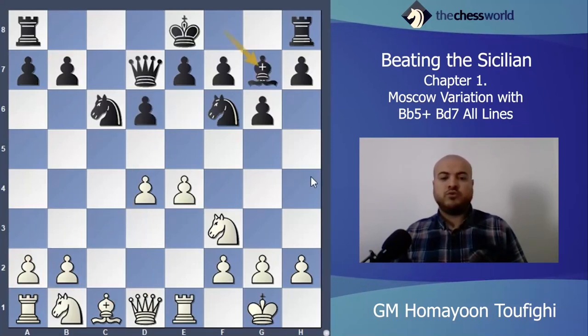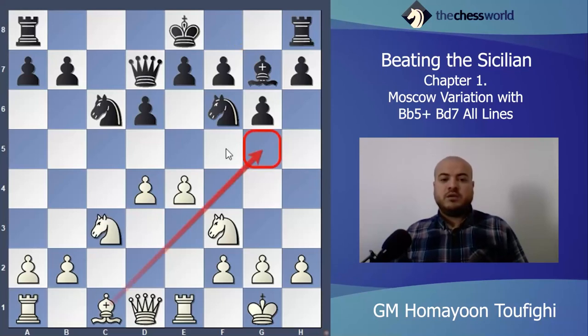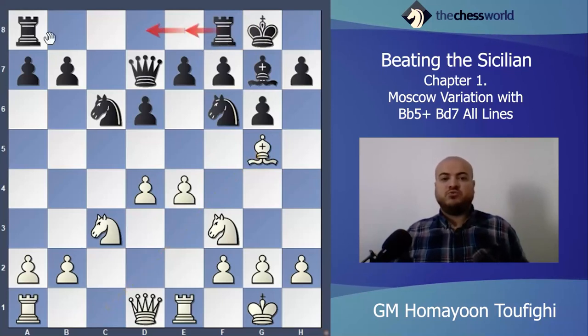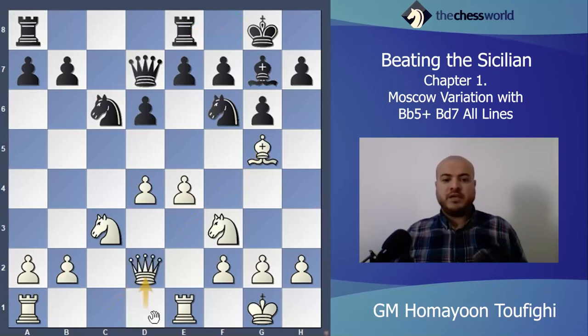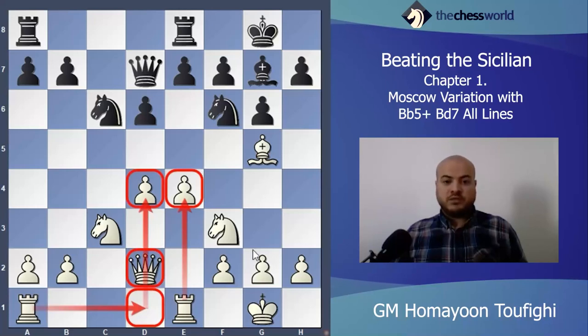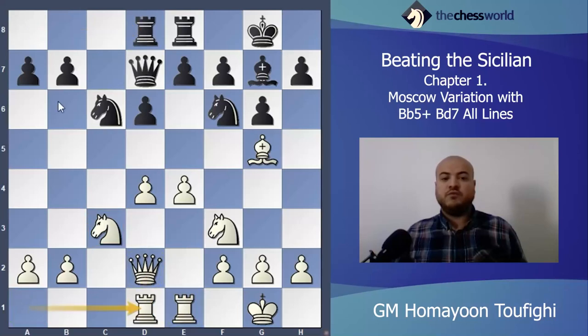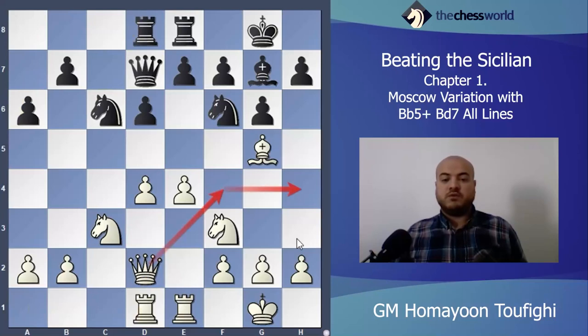Let's go to the main line: Bishop g7. After Knight c3, castles, Bishop g5 — he has options: Rook e8, Rook d8, Rook c8, or Rook a8. I think everything is okay for white. If he plays Rook e8, I play Queen d2 — the main idea is Queen d2, Rook d1 behind the center pawn. After Rook d1, if Rook d8, then Rook d1, and the main idea is to transfer my queen to h4 to attack the king.